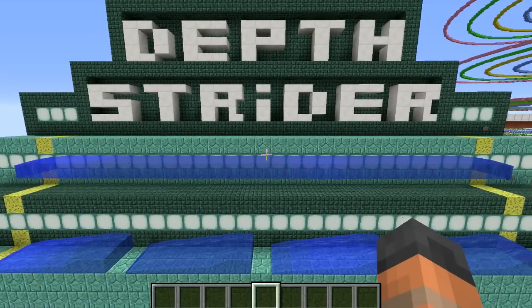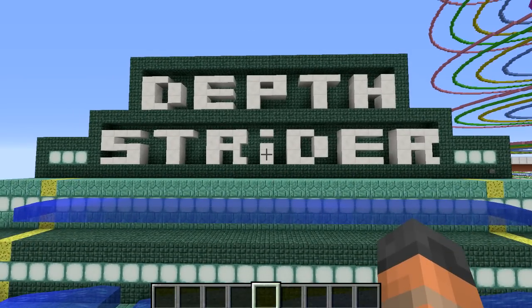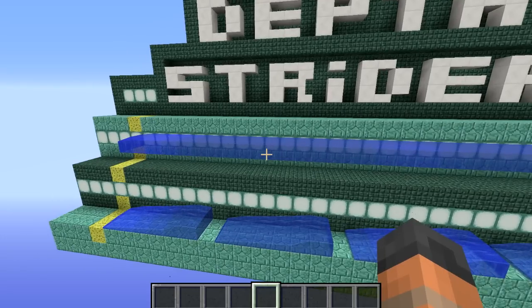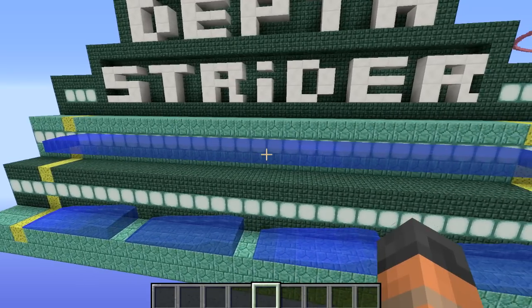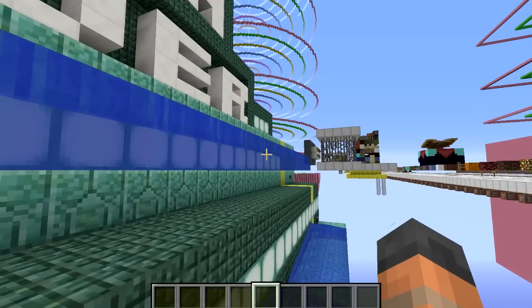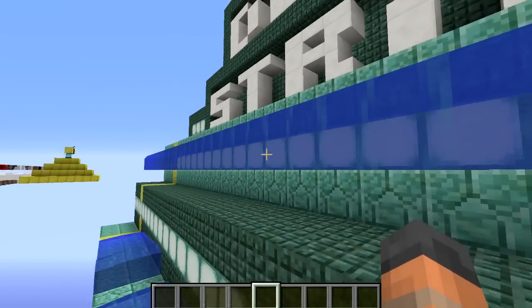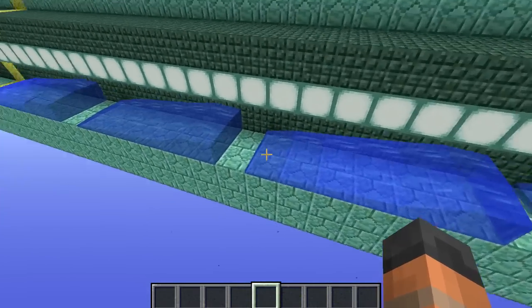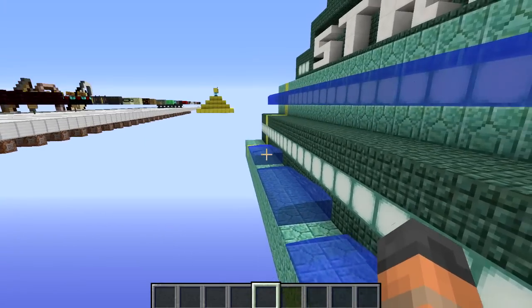Our tests have shown us that Depth Strider 3 will allow you to move through water at the same speed as on land, whether fully submerged or partially. This includes when the player is sprinting or using speed potions. But there are more questions I have to ask — I want to find out if Depth Strider affects a player when only their head is submerged, and we should also test how water streams affect player speed when swimming with or against the current.